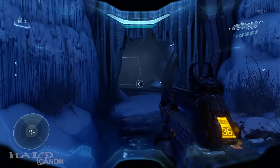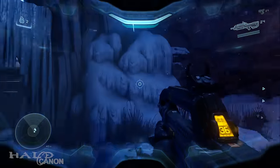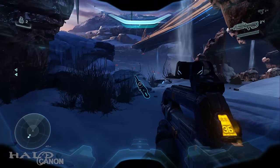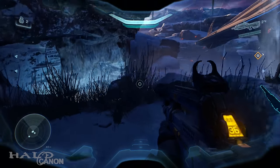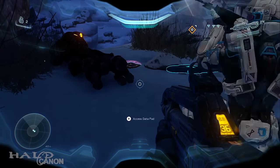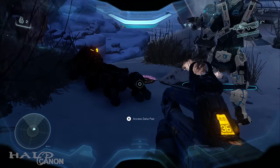Our second piece of Intel is right after you bust through this ice wall, this first kind of Forerunner area you come through. On the Osiris levels, you can always use your Artemis tracking system to track this stuff down. It gives off a nice audio ping, and if you have headphones on, you can use the left and right audio channels to track it all down, as well as a nice visual indication.